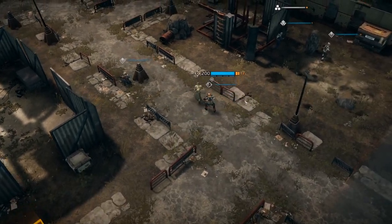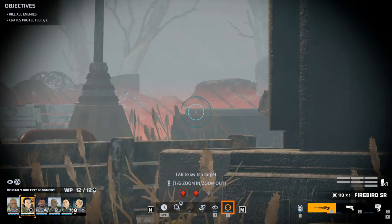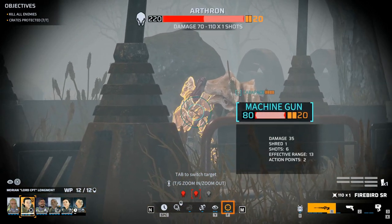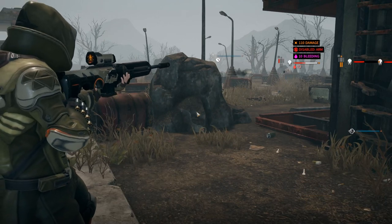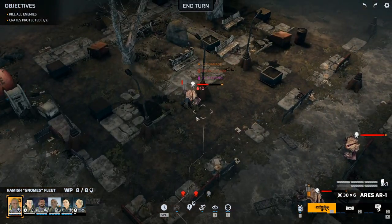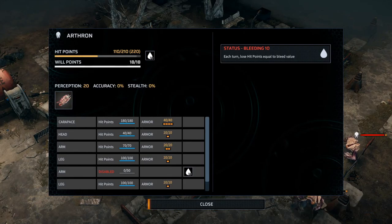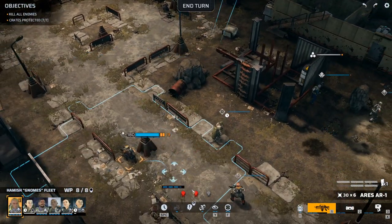Let's come up here - we could take out his arm here. All right, that's a disabled arm. No machine gun for you, I guess. Nope, but he still has the launcher arm, which is the one I'm most afraid of.